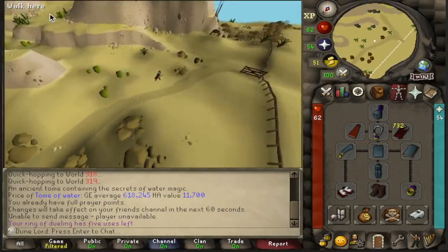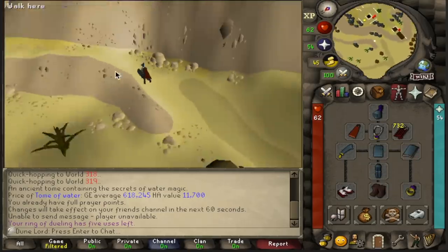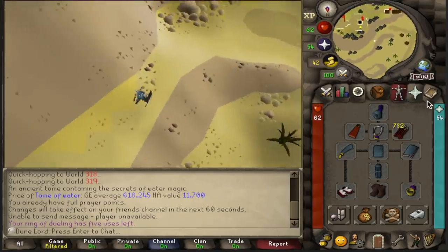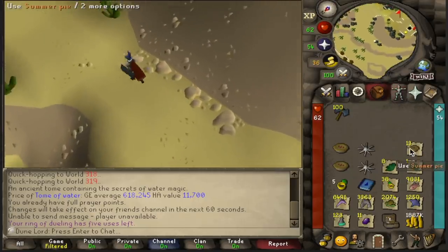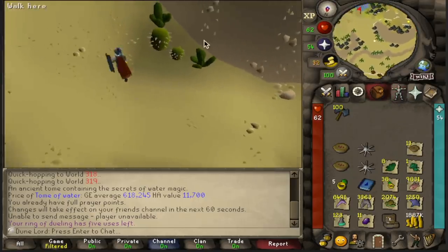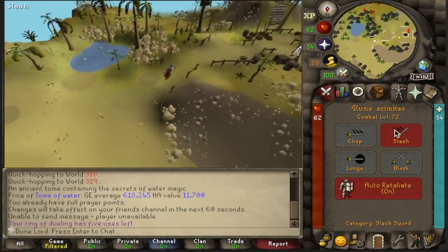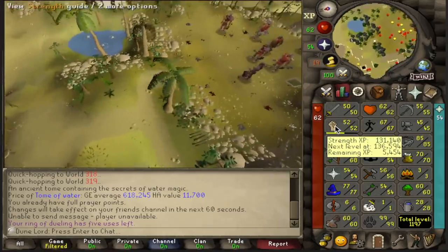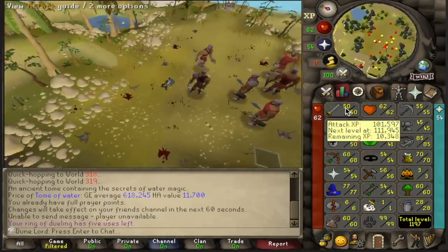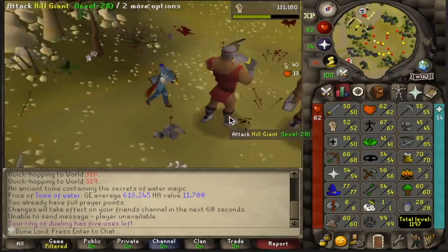Headed back up to the Hill Giants, getting ready to start the beginner clue grind. I'm hoping that this armor and the defense bonuses will be good enough that I don't have to eat a lot of food, but either way I got some food right here and I could just unnote more pies as I need them. We're going to start by training strength — going up to 60 strength and then get 60 attack, and then we'll just kind of go from there. So let's get it started.